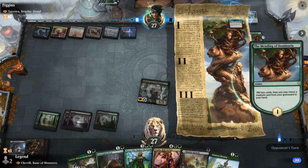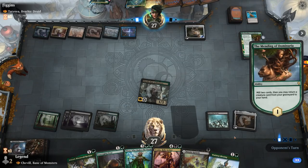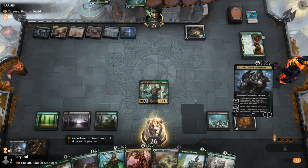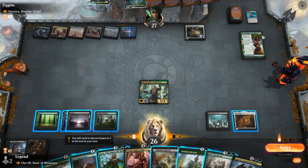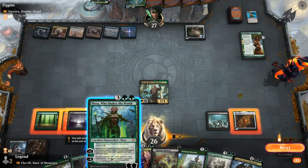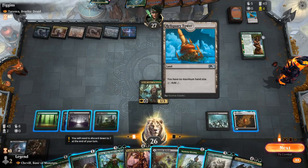Mending of Dominaria is going to fill the graveyard some more and puts Tatiova back in hand. I can play Nissa, which seems powerful here. And then I could play Jolryl or Ooze afterwards.